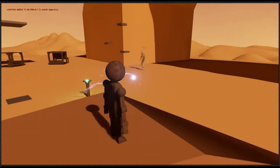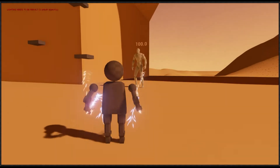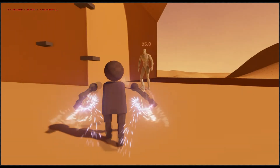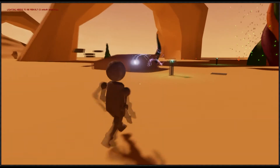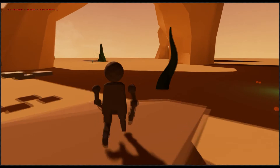I finally got a damage and health system working in a way that I like it. I still have to do the combo system, but I've already figured out how to do it. I just first want to make the animations — at least some placeholder animations — to see if it would work with the system I have in mind. As you can see, now if I hit him again, he dies. It's also based off resistances, which you can set up in the blueprint.